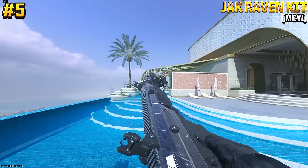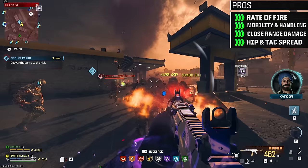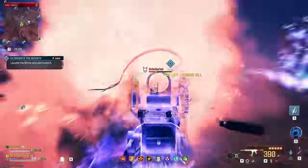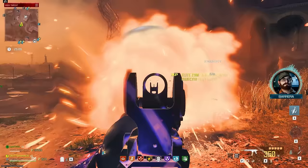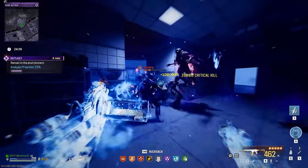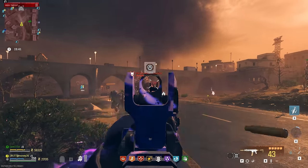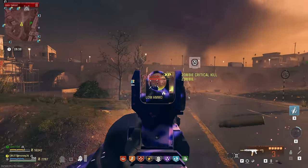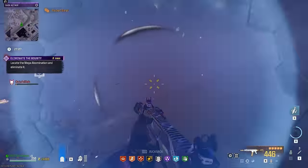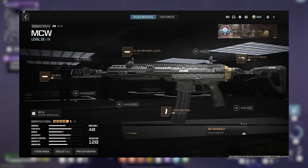At number 5, we have the Jack Raven kit for the MCW. This equips the assault rifle with .300 rounds, giving it increased damage at close range, a faster fire rate, better mobility, handling, and better hip fire spread. This is the kit that surprised me the most while revisiting aftermarket parts. The damage output combined with the increased rate of fire made it incredibly satisfying in tier 3 and above. The only downside is its total ammo count of 560 rounds, which is pretty low for an AR in zombies — I found myself running out a few times. But besides that, this is a very strong and fun aftermarket part. And here's the build I recommend for the Jack Raven kit.